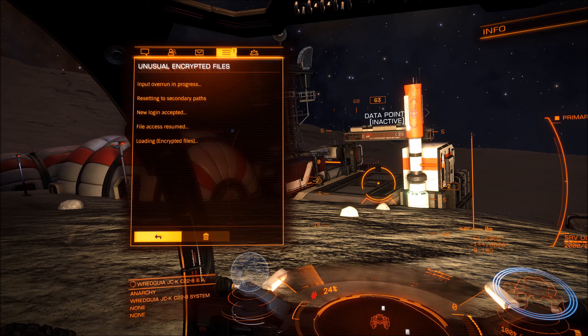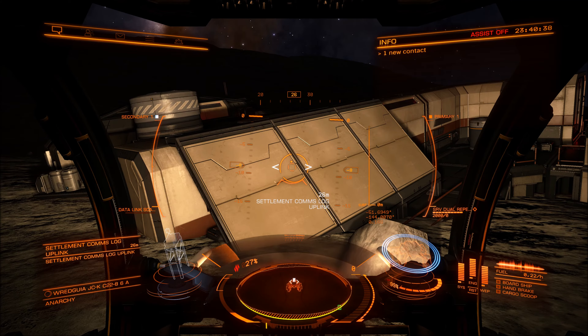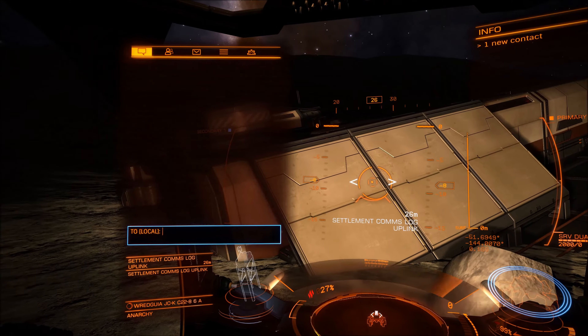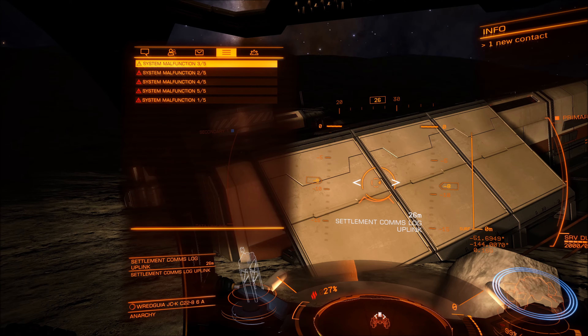There also appears to be about three or four different materials here that you can pick up. Once you scan all five comms links you'll get all five parts of the story. The story gives you an idea of what's kind of happened here.